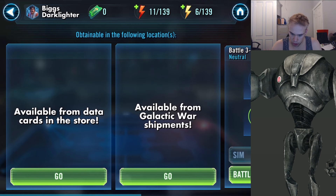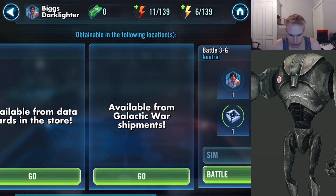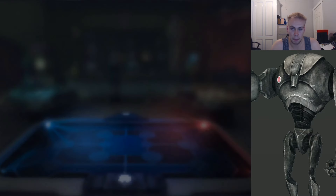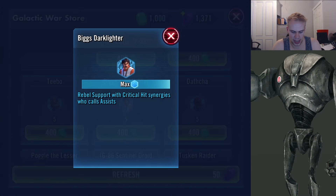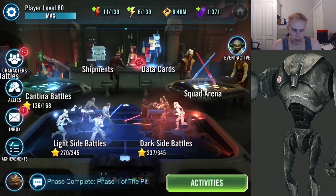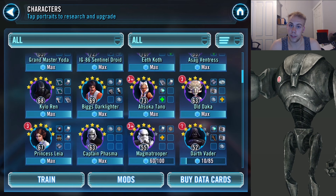So in the number two spot we have Biggs. Here's where you can farm him: Battle 3G Neutral in Squad Cantina, and Battle 4A Hard Dark Side. The main place to farm him is in the Galactic War Shipments — you can see him sitting right there for 400 for five. Really quick and easy way to farm him.